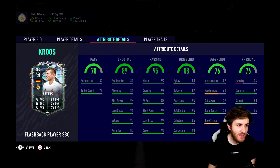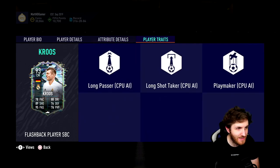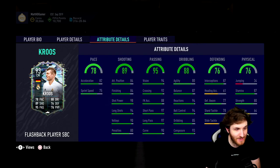I think this is the kind of card that you wouldn't really want to use at CDM, and you wouldn't really want to use at CAM other than for long shots and obviously that incredible shot power. But overall, I think this could be a fantastic center mid. He's got the long passing trait, which is obviously great for those long through balls. Long shot taker, so we might get a few banging goals with Tony Cruz. And playmaker — so overall, the stats look magnificent.